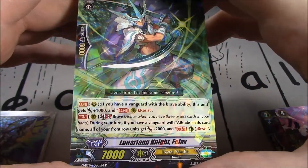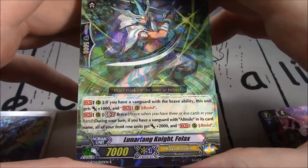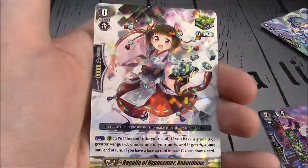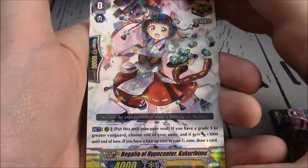GB2 Brave: during your turn, if you have a Vanguard with Alt Mile in its card name, all your front row units get plus 2k and continuous Resist. Well, that explains my question — should just read the card on, then you can ask questions because they might be answered already. It was. Regalia of Hypnocenter Kukurihime.